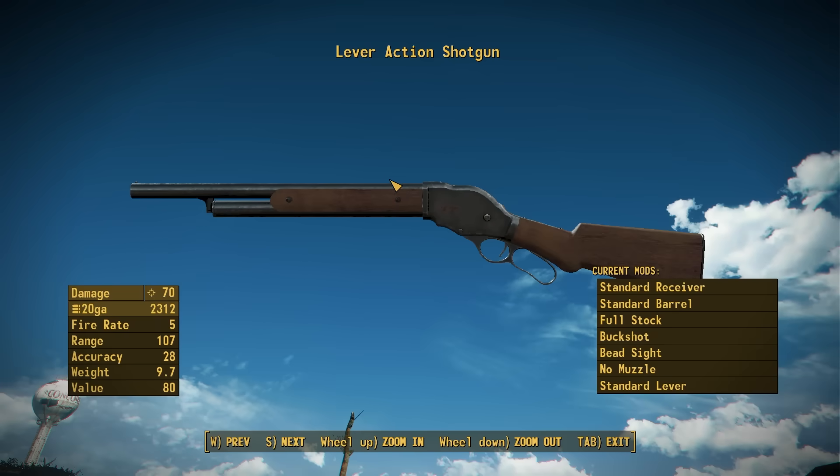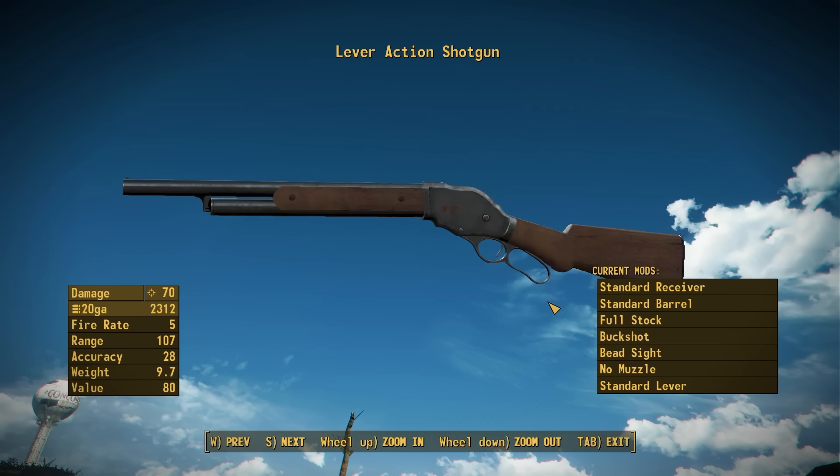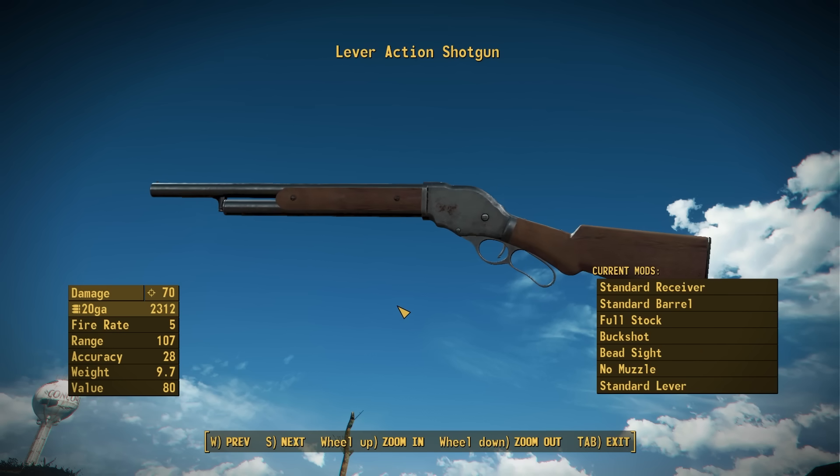Here we are with a pretty standard full-length lever action shotgun. This thing is very, very nice — I have to say I'm super happy with this model. Big thanks to 500 SLR for some of the existing assets on their modder's resource. We went ahead and touched it up and gave it a full suite of new UVs and textures, as well as a bunch of new attachments, new accessories, and new meshes in general. This thing has a base damage of 35 — ignore what it says here, that's because of my perks.